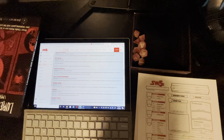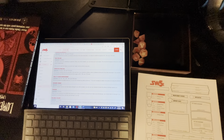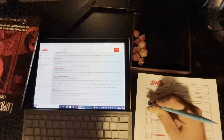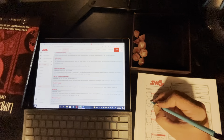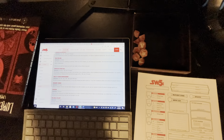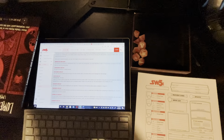So now I have Ability Score Improvement. I'm going to change my 15 to a 16 and my 13 to a 14 in dexterity and constitution. And now let's go down to Operative Exploits — I get two.